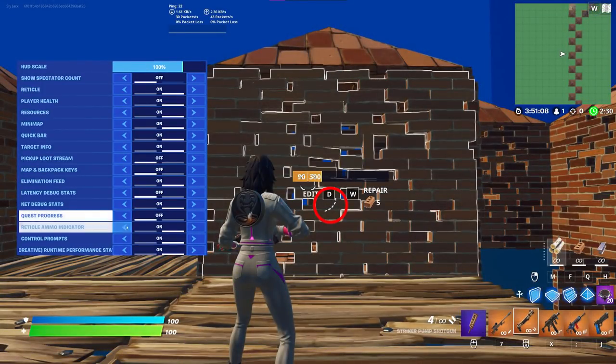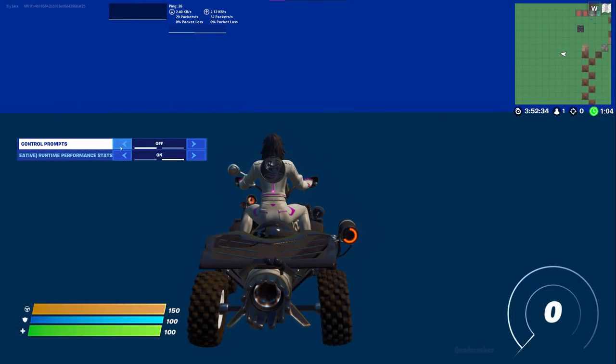Quest progress: turn off. Reticle ammo indicator shows next to your reticle how many bullets you have left. It can be useful if you aren't used to checking your ammo count at the bottom right, but it's blocking right next to your reticle. Having anything block the screen next to your reticle is bad, so if you need it you can keep it, but I'd turn it off. Control prompts: off. Runtime performance stats: also off.